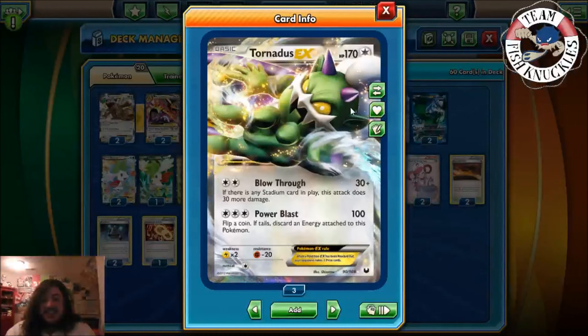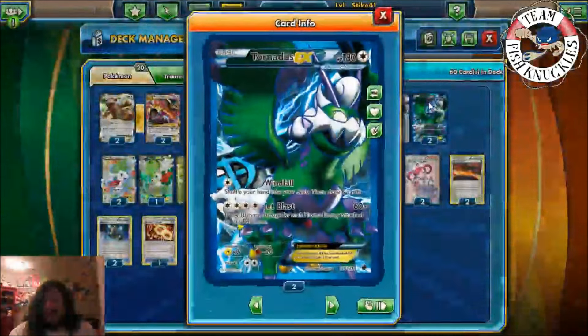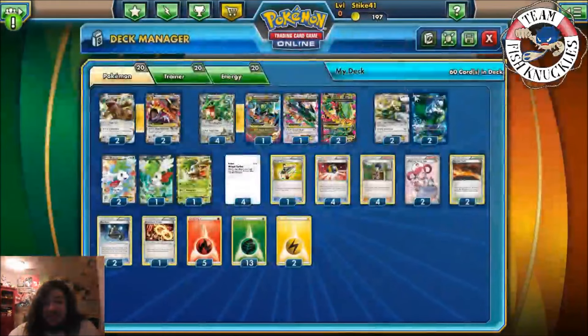We play a 2-2 Tornadus line. Blow Through does 60 if there are any Stadium cards in play. Total Power Blast does 100 — flip a coin, tails means discard energy. Tornadus EX is another good setup card — shuffle your hand into your deck and draw six cards, or Jet Blast for 60. It does extra damage for each Plasma energy attached, but we don't even play Plasma energies in this deck.